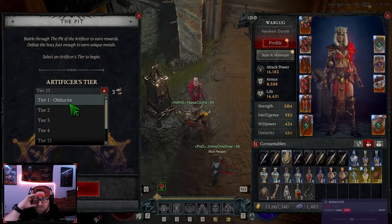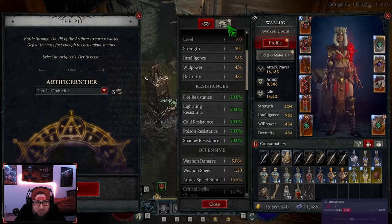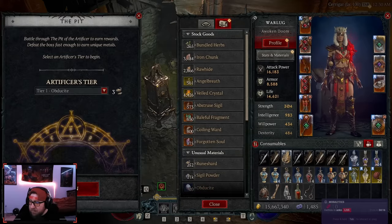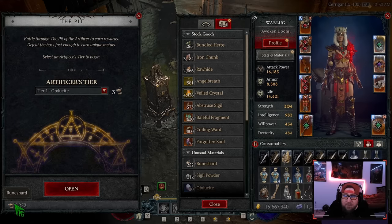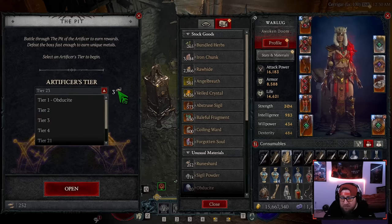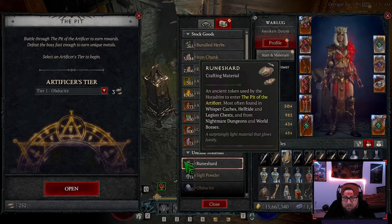The Pit runs require a resource called Rune Shards — you can see them right here. I have 252 Rune Shards. It takes three to activate at Tier 1; I've got a Tier 23 and it's still three. I think the cost increases at higher tiers, but right now it's just three, which is very easy to get. Rune Shards can be found in Whisper Caches, the Helltide Luring Chest, Nightmare Dungeons, and World Bosses.